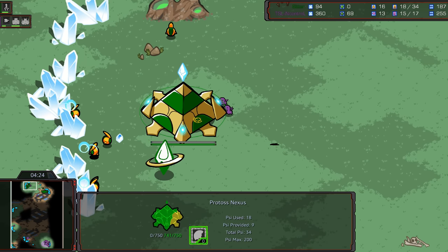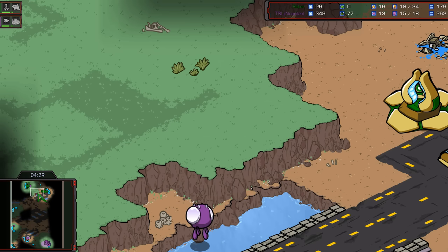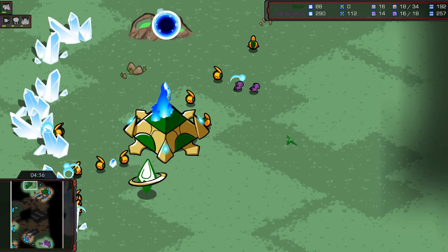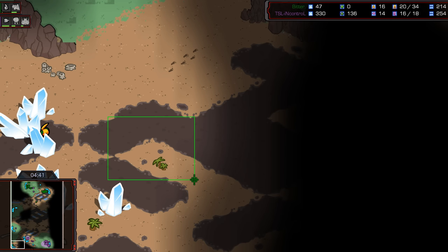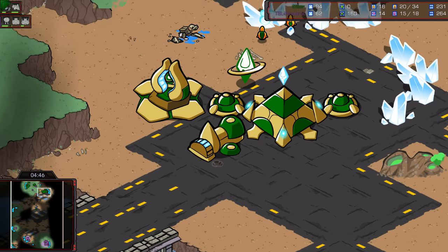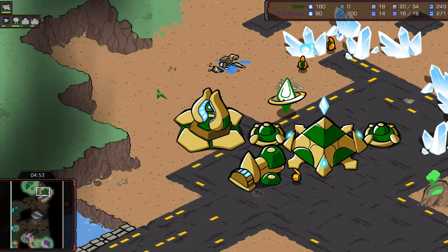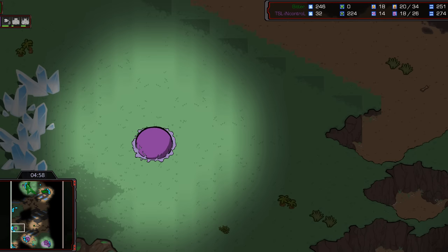You're not killing this nexus. You can bruise it — it's nice. You're not killing it though. This probe has got to have some kind of a plan down here. Maybe just waiting for these two lings to die before throwing down another pylon. At some point In Control has got to be suspicious — there's no further tech, no Cyber Core. So you can only make gateways and cannons at this point. Third base coming up left side from In Control.